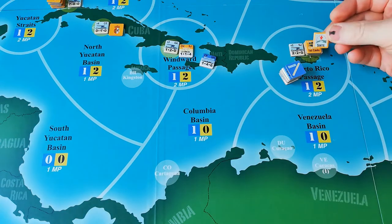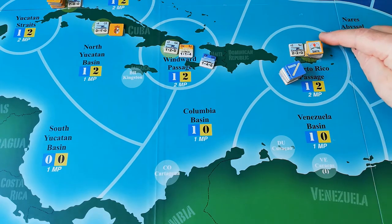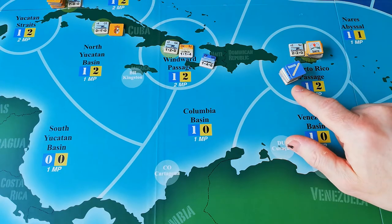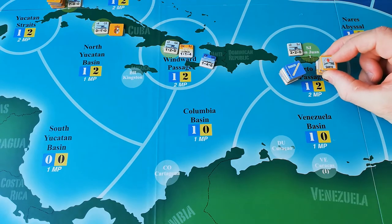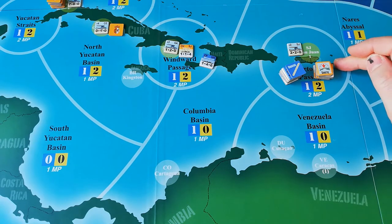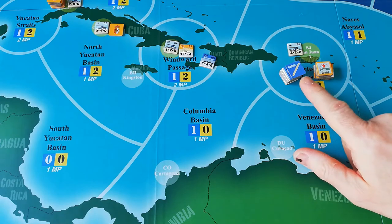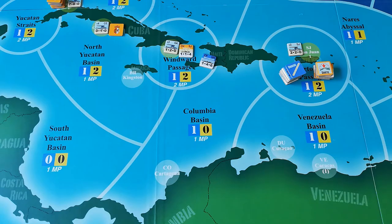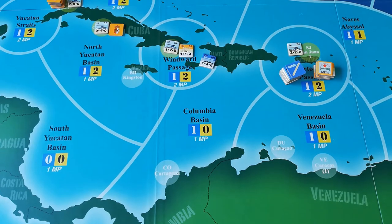Sortie: Sortie orders can only be given to squadrons in port where the adjacent area has an enemy squadron. The squadron moves into the sea area adjacent to the port and stops, likely resulting in combat if the dice roll is applicable. Following a Sortie, you must be given a Patrol, Raid, or Transit order the next turn.